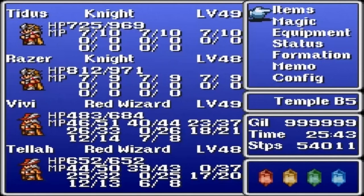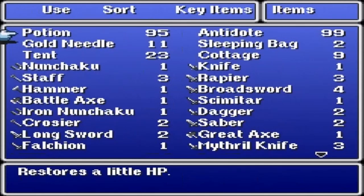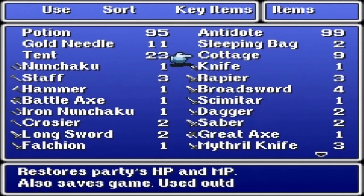What is up guys, Razor here. This is the 100% item completion for Final Fantasy 1 Origins. I got every single item. There are six items in the game: potion, antidote, sleeping bag, gold needle, tent, and cottage.